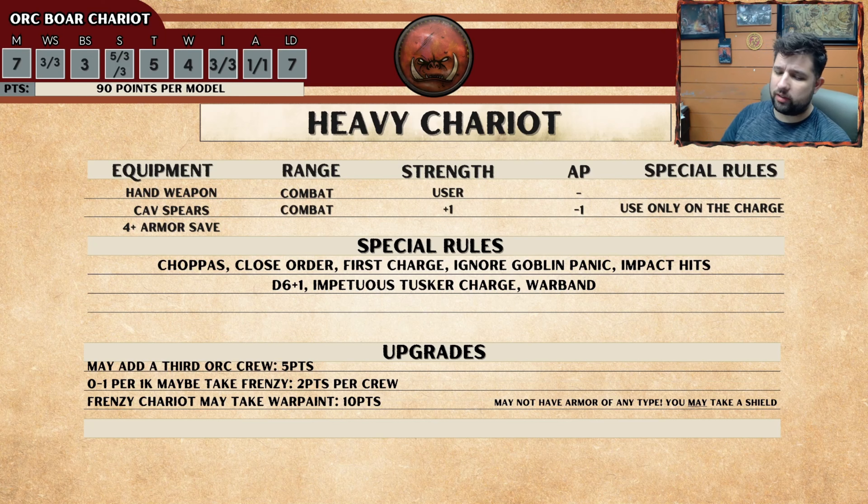Our Orc Boar Chariots are about 90 points. You get Movement 7, Strength 5, Strength 3 on the Boar and the Warrior, Toughness 5, you have 4 Wounds, and you have 1 Attack apiece — 1 per each Boar and 1 per each Crew.